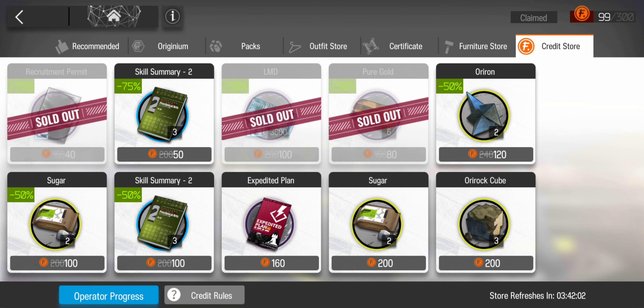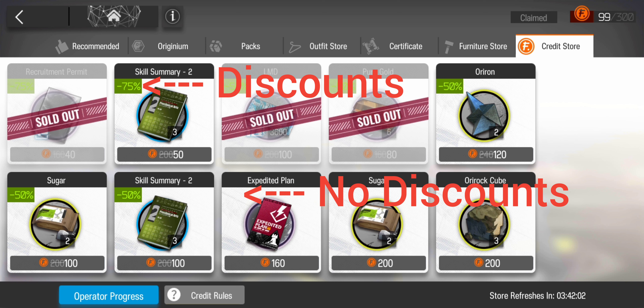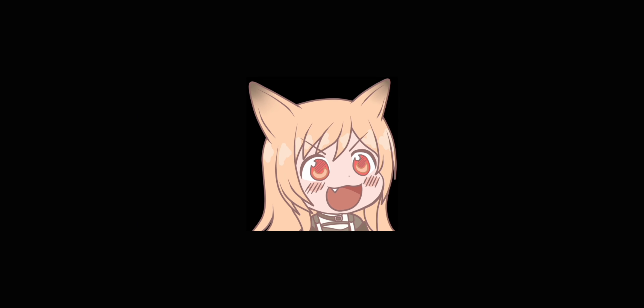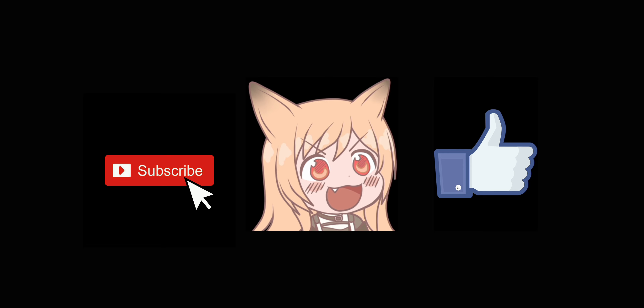Do try to purchase all the discounted items as they are extremely cheap. The shop refreshes every day and the goodies will restock randomly. To learn about how to obtain this currency, I explained it in the previous video so do check that out. And we are done — that is all for the in-depth guide about currencies and stores. The next video will cover the banner types, so do look forward to it. See you!